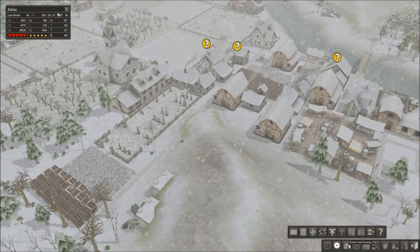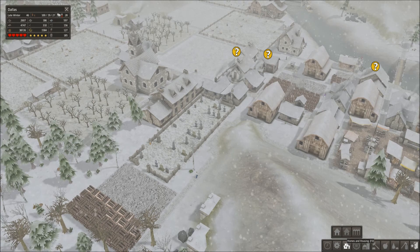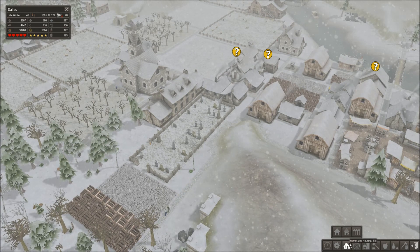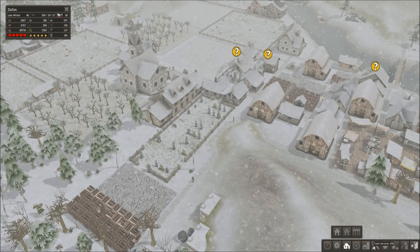Today we are going to continue our series and cover homes, housing, roads, and bridges. The next video after that will discuss storage, markets, trade, and town services — it's going to be a little bit of a longer one.